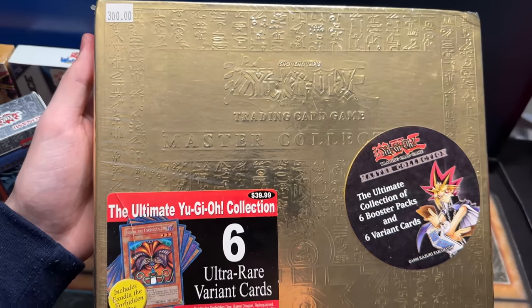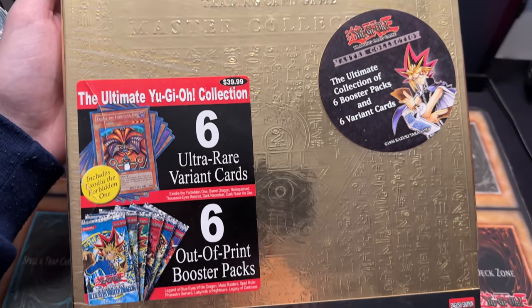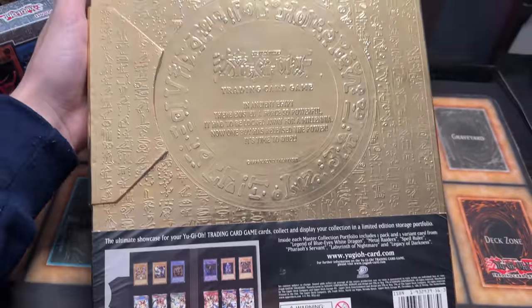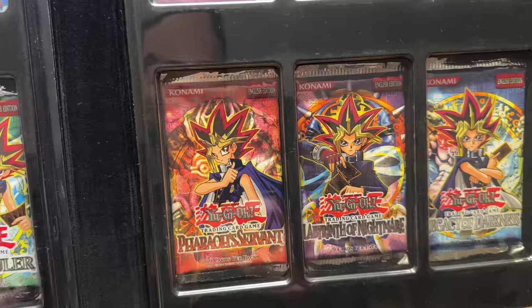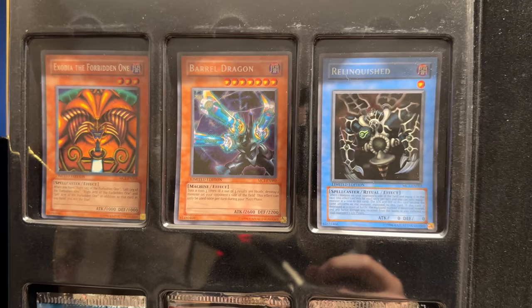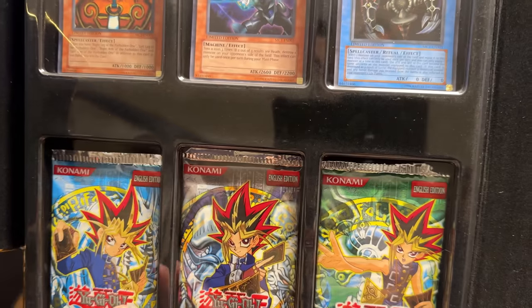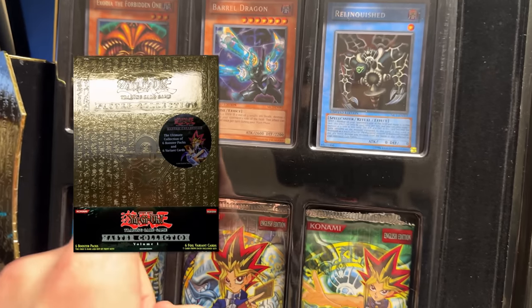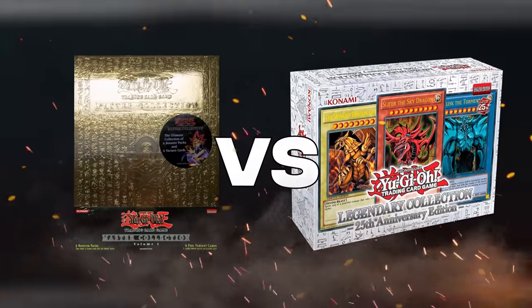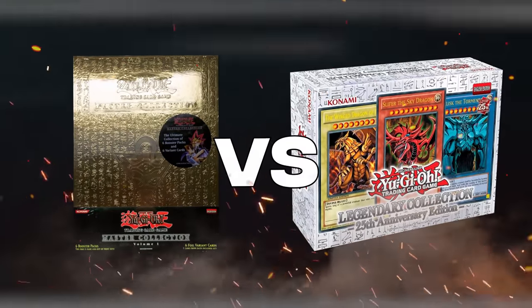These products are fun, but did you know that there was actually another Legendary Collection with a different name? Released all the way back in 2004, Konami released their very first of this type of product: Master Collection Volume 1. While under a different name, this product was very similar, including the first six sets ever printed, as well as six promo cards — one iconic card from each set, now in Secret Rare. Today, we pit the grandfather of the Legendary Collections against the newcomer, Legendary Collection 25th Anniversary, to find out which is better.